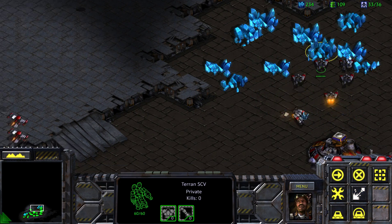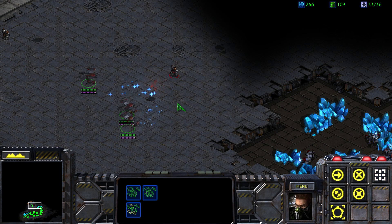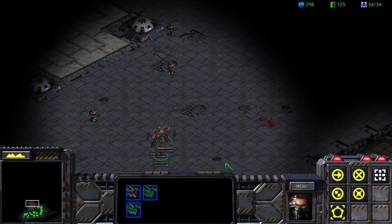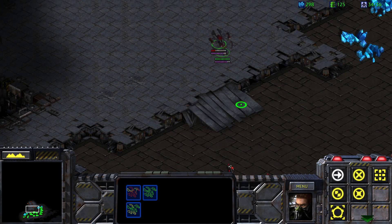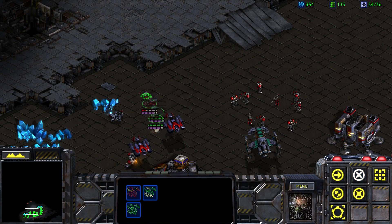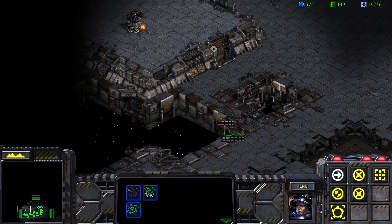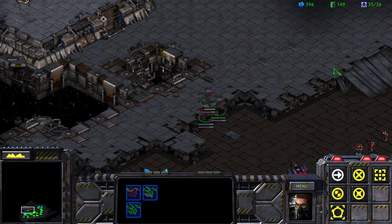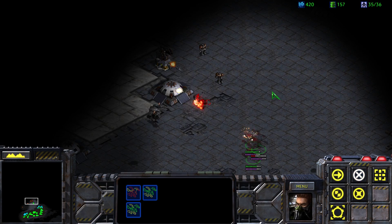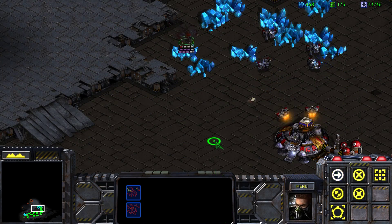Let's pull the wraiths up here. They scanned — that's what that effect is. They just scanned our wraiths. That scan will probably go away momentarily. There is a turret over there, and there's a turret right there as well. We lost a wraith.